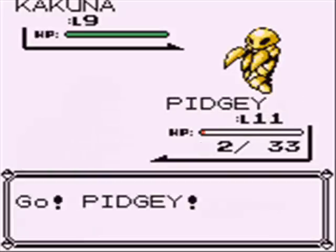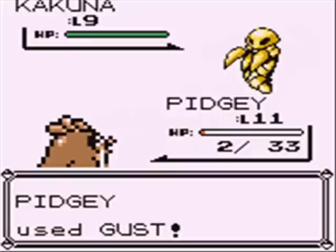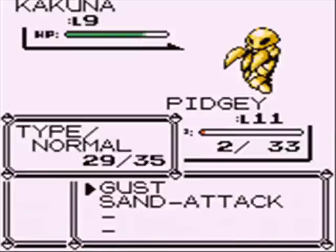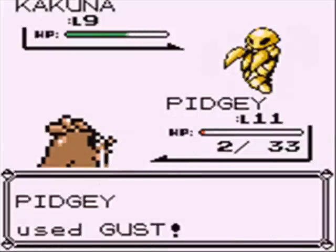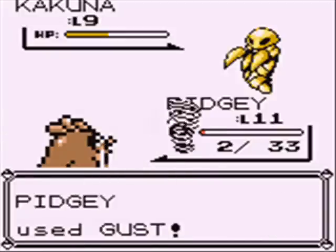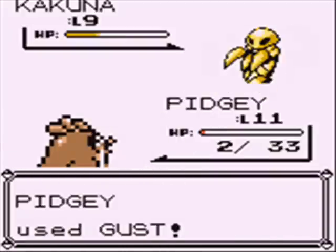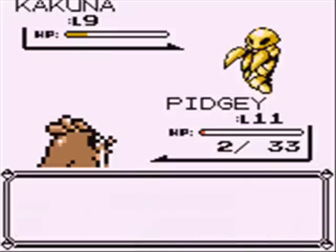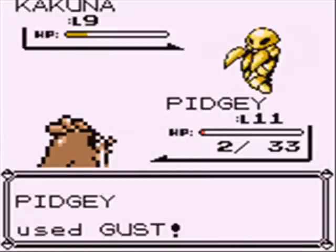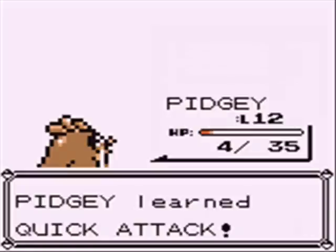Kakuna is a good time to level up our Pidgey because Kakuna can't really attack us. If you raise a Kakuna from a Weedle, it'll have Poison Sting. But since in-game enemies just catch wild Kakunas, all their Kakunas only know Harden. So it's a good time to level up Pidgey, especially since Pidgey is almost dead. We finally beat the Kakuna — huzzah! Pidgey hit level 12 and learned Quick Attack!